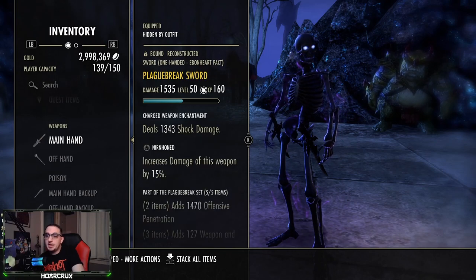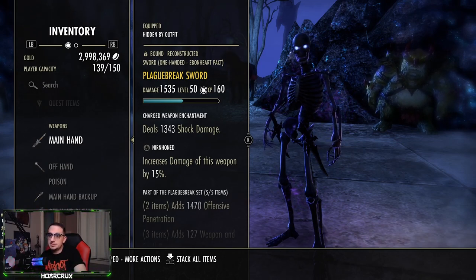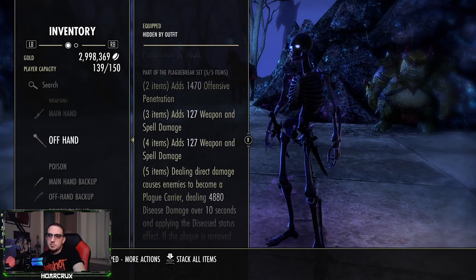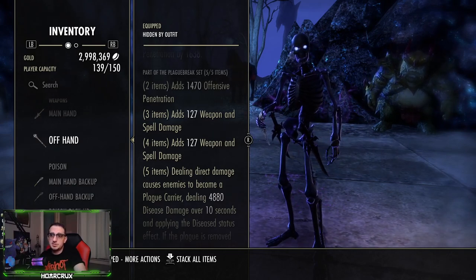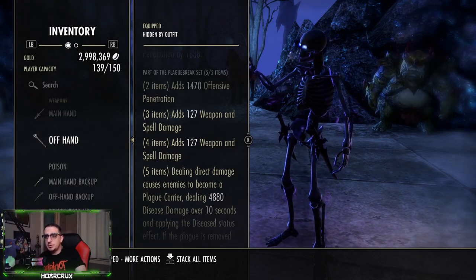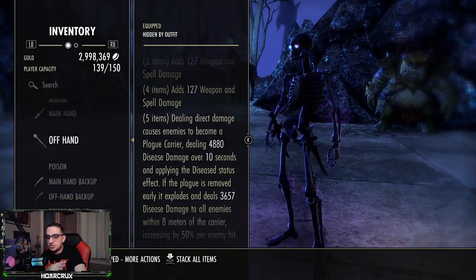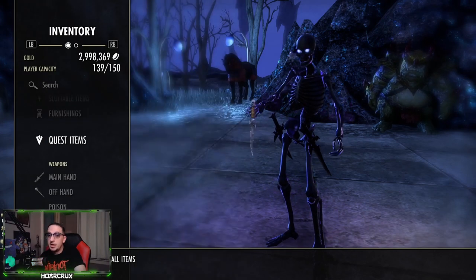On the front bar we are running dual wield Plague Break. You can swap this out to Vicious Death if you want to run a bombing-style build, but since I'm playing this as a neutral cyber build — whether solo or in two-to-four man groups — I'm opting for Plague Break. It's very strong because it inflicts everyone with a disease status effect. Yes it can be purged, but by the time they get hit with this combo they're dead anyway. It also procs Major Defile which reduces healing received — very helpful. They changed it so that if you use any cleave or AoE abilities it affects everyone.